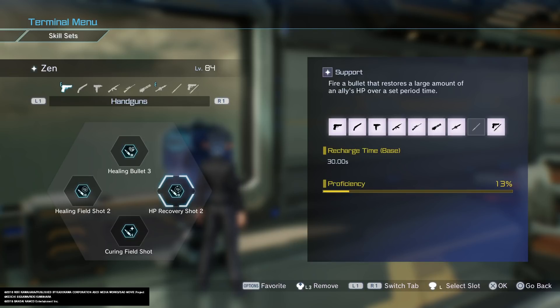HP Recovery is also really good because you get healing over time — the cooldown is 30 seconds, plus or minus based on your Intelligence reducing the cooldown. You generally only really need about two healing abilities. Curing Field Shot you mainly want so that whenever you have status effects on you and your AI shoots this, you can step into it so you're not on fire or poisoned.